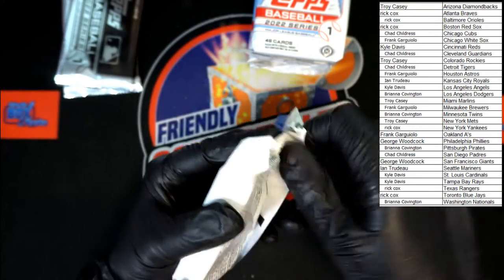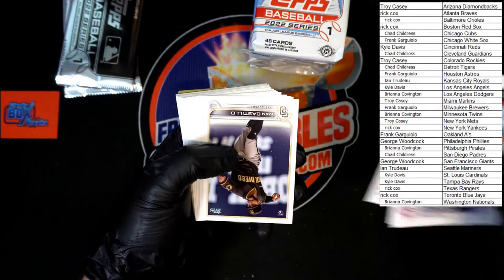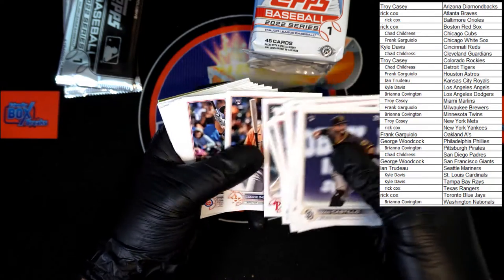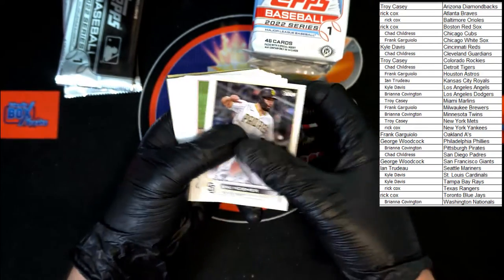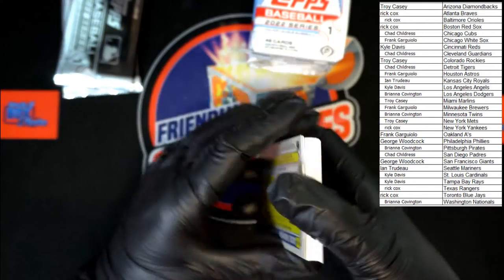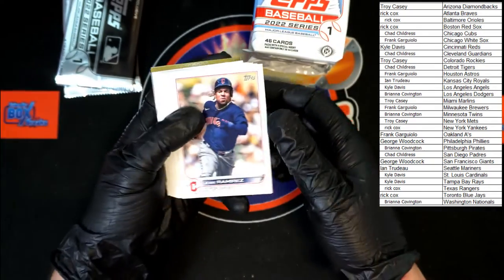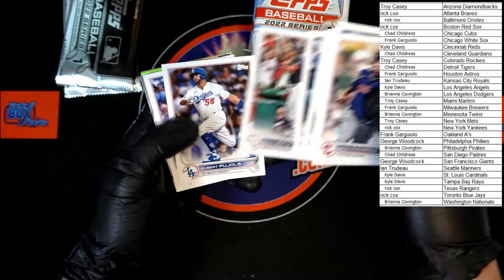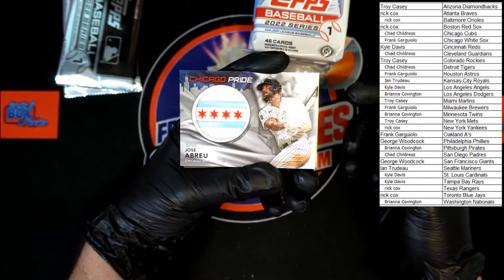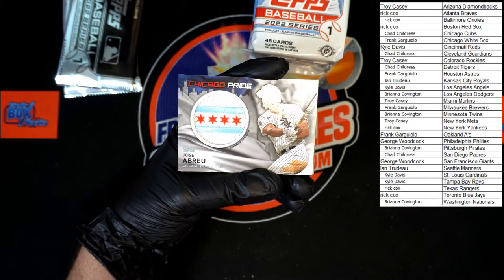Second pack, second stack. Gant, Duval, Greinke, Castillo, Rosario. Wisdom rookie cup. Hosmer, Moose. Raise a random rookie cup, Minor, Lester. Showtime Shohei Ohtani. Baneda, Jared Duran rookie. Ramirez. Juan Soto. Jose Abreu, Chicago Pride — going to the White Sox, that'll be going to Frank G.